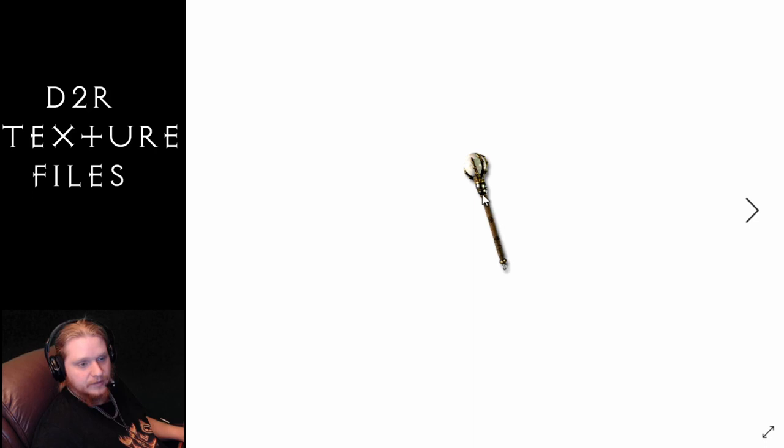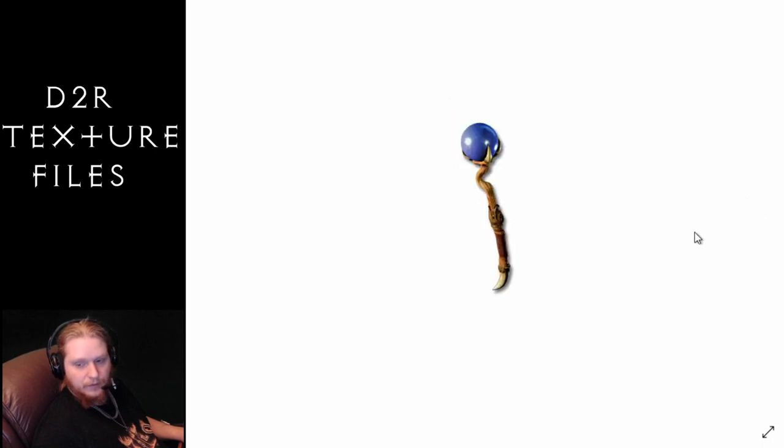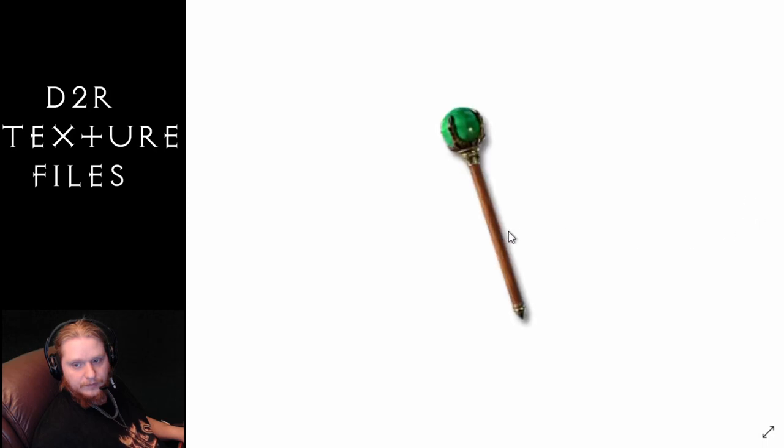We've got the Clasped Orb, kind of cool looking with a hand grabbing the orb. The Dragon Stone — there's like a dragon tooth coming out the bottom, literally a dragon mouth with a little eye in the teeth. Then we have an Eagle Orb, very simple but kind of cool. The Sacred Globe. And then the Smoked Sphere, pretty cool.